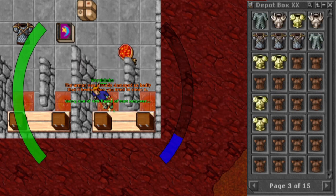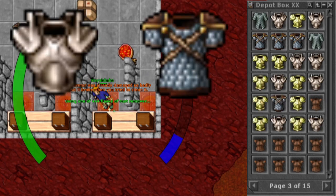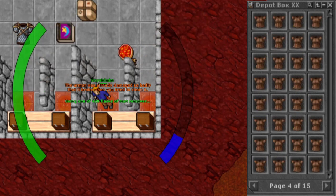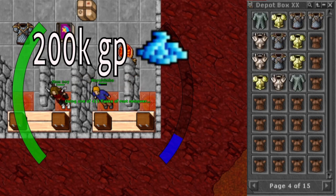By unrusting the rusted armors you can get chain armors, scale armors, plate armors, brass armors, knight armors, crown armors, and paladin armors — but it can also break. So to get our money back we need 200k from the rusted armors.